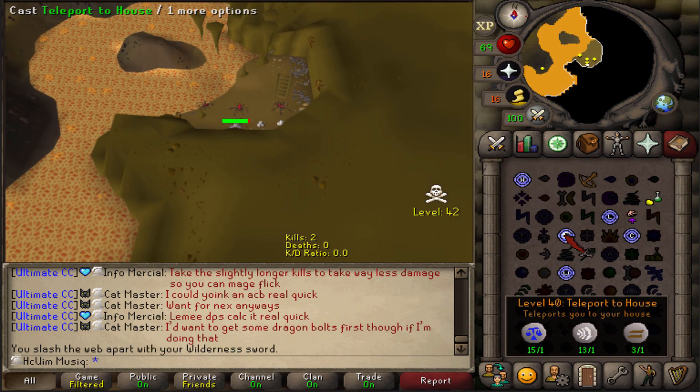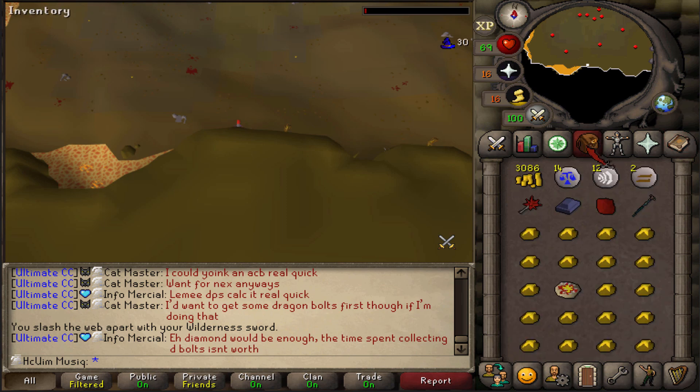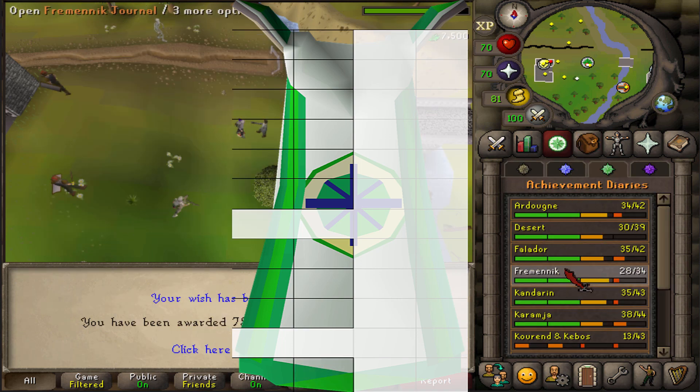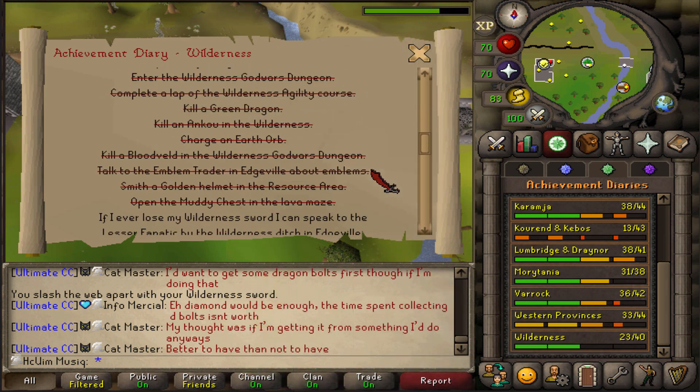Easy peasy, lemon squeezy. Let's claim that Wilderness Sword number two. And as with every medium diary reward, it's pretty mediocre. But let's see if we can do the hard diary as well.